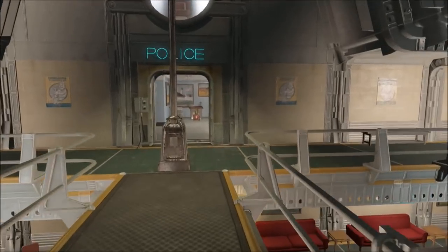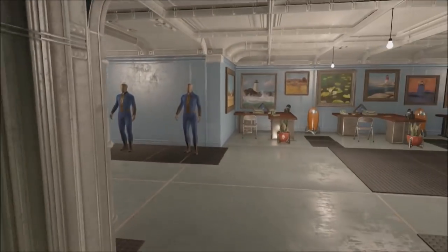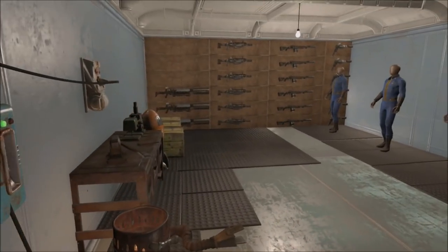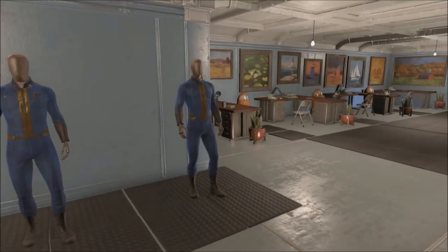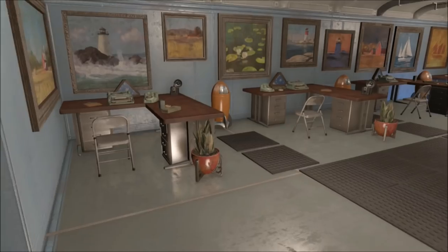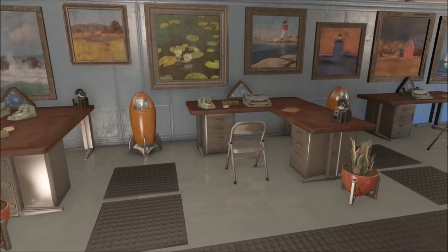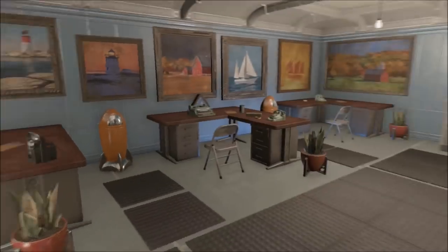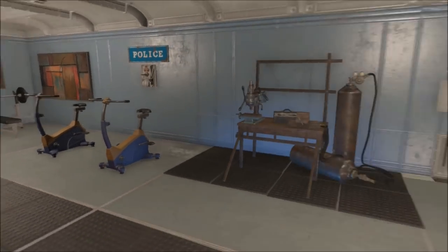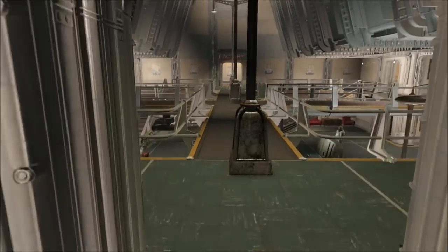We're gonna get to the market in a sec — we're just gonna go with the police station first. Every one of those mannequins used to have heavy reinforced combat armor, but I put them on all the officers and then I took some of those gauss rifles. But this is the actual police station. That's a neat idea.